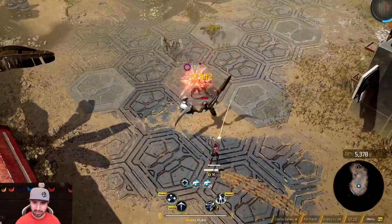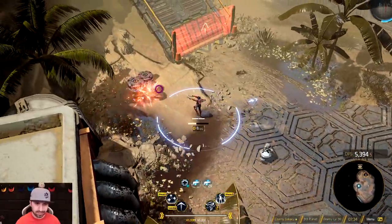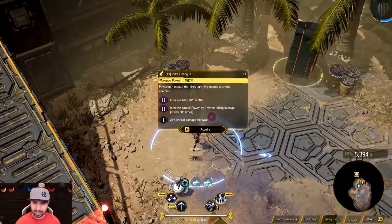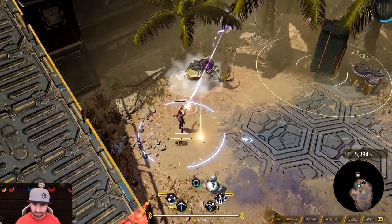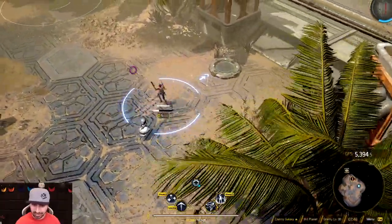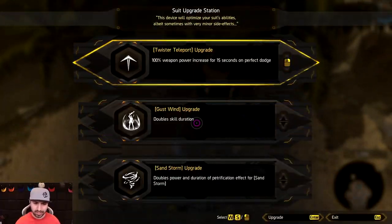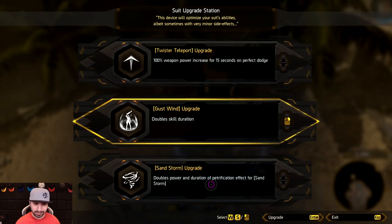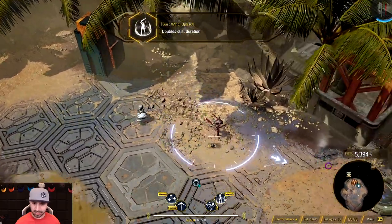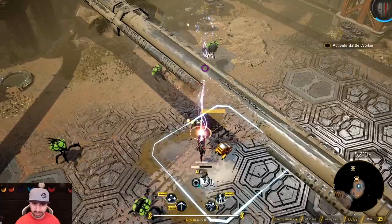I feel really good about having Heal Scope already at level 3. We've got an Indra Handgun — I like these ones. Alright, we're switching to our little laser pistols. Increased weapon power on perfect dodge, skill duration, double power and duration. I'll take skill duration. I really like them because they pierce.